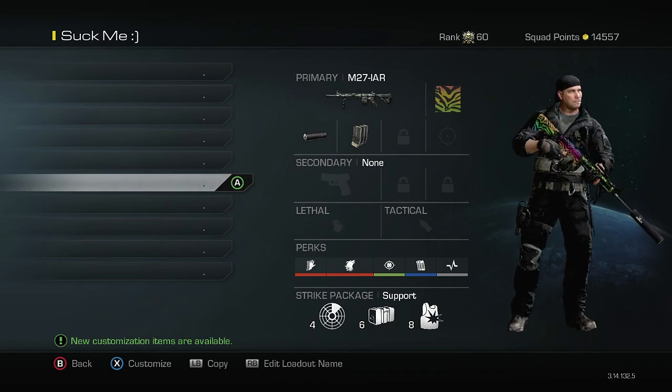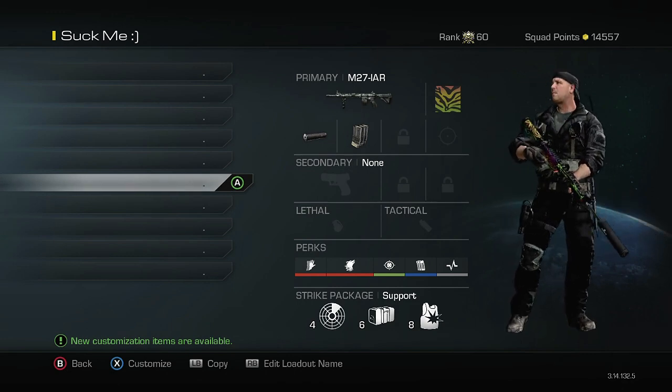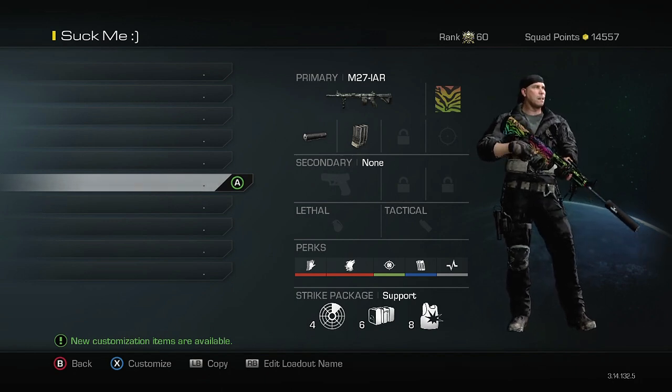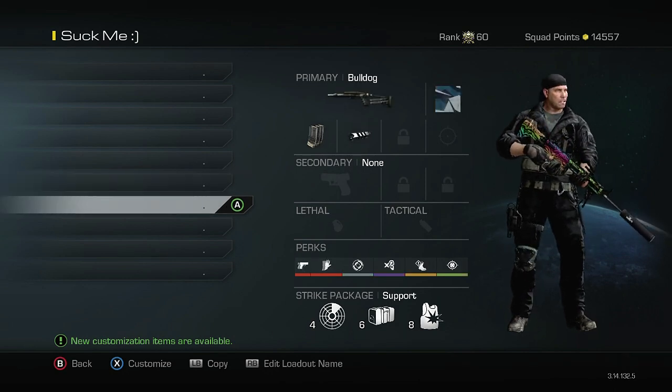This is another trapping class but this one has support on it. The support is nice because you can put down satcoms and get a radar. You don't need scavenger because you have the ammo crate and Fully Loaded, and then you have the ballistic vest which gives you more health.